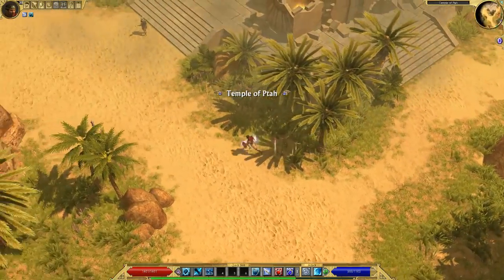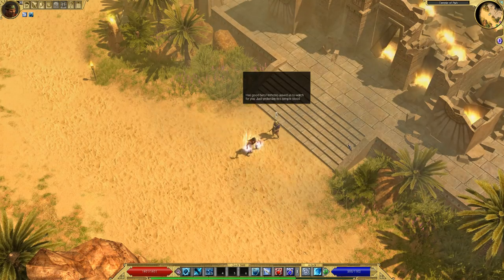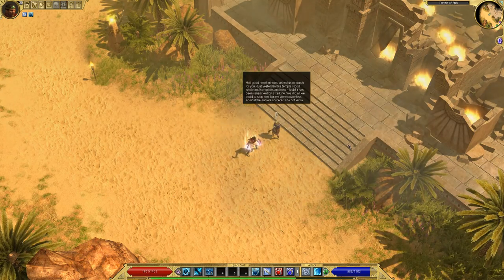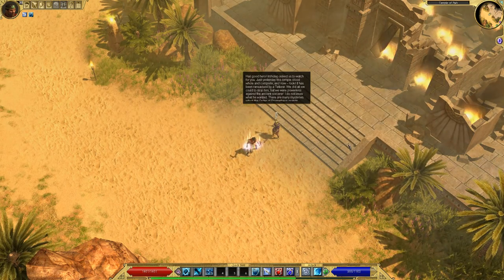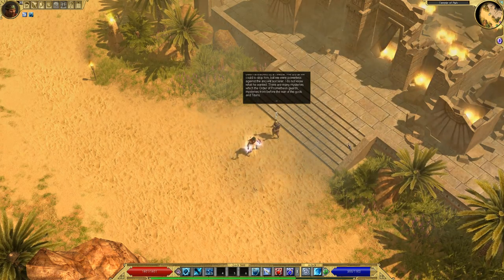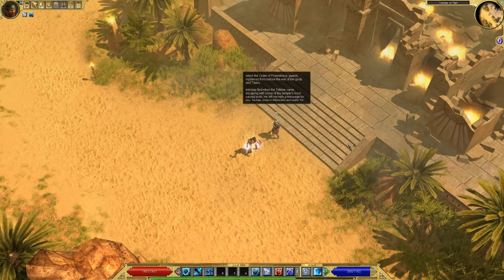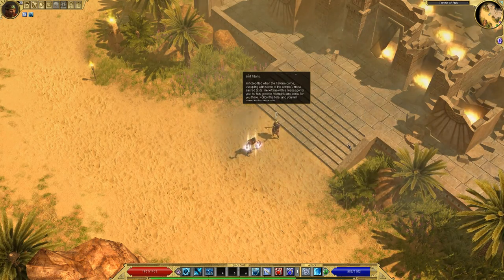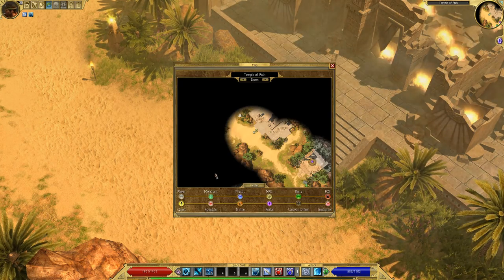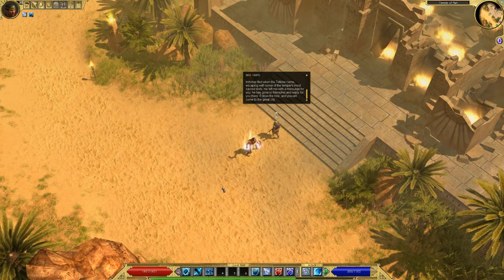This is Pata — this is the guy I was supposed to meet Imhotep here. NPC dialogue: 'Hail, good hero. Imhotep asked us to watch for you. Just yesterday this temple stood whole and complete, and now it has been ransacked by a Telkin. We were powerless against the ancient sorcerer. Imhotep fled with some of the temple's most sacred texts. He has gone to Memphis and waits for you there. Follow the Nile and you will come to the great city.'